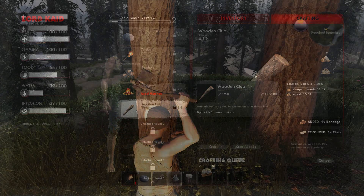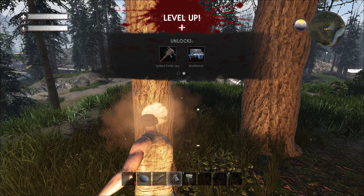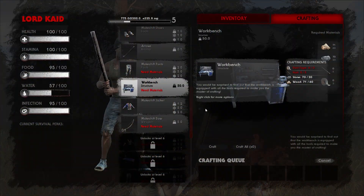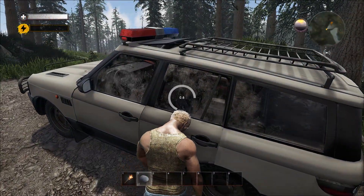But some of these craftables won't be that easy to craft. For instance, the workbench. The materials needed to craft this item will be slightly harder to obtain. And once you have obtained the workbench, you will be able to craft more advanced items to help you maintain survival.